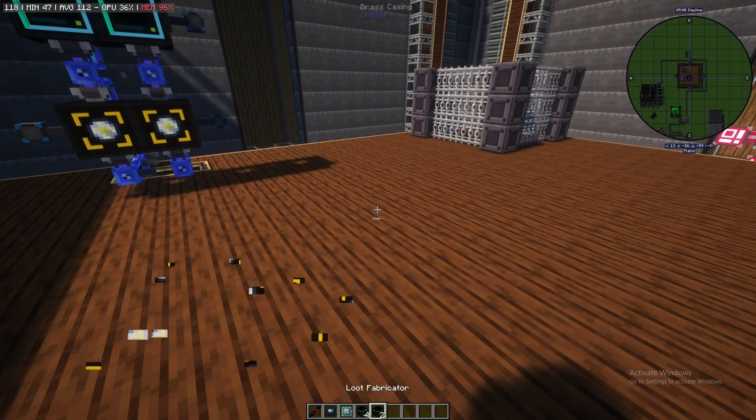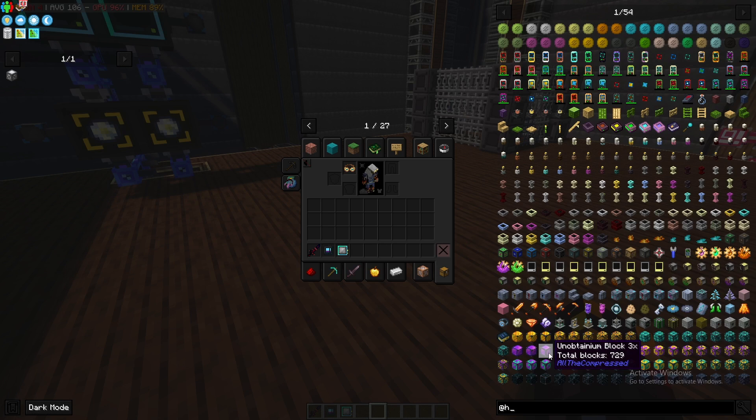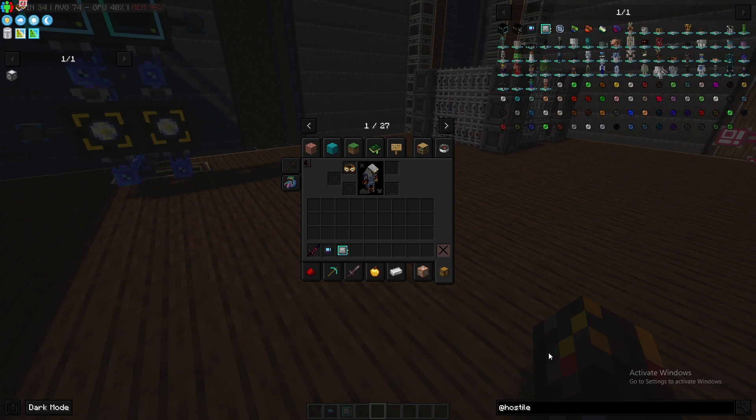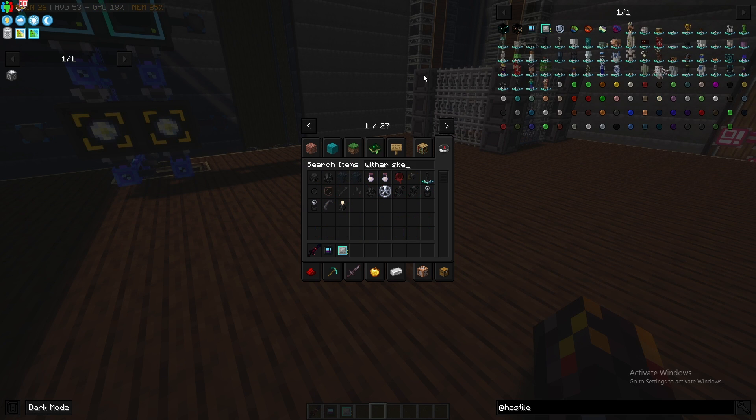Now, how do you get a data model? You pick a mob. If you go to Hostile Neural Networks in JEI, those are the mobs you can choose — some from Twilight Forest, some from basic Minecraft, and even the piglets from the Ulumodium. In this example we're just going to go with a wither skeleton.